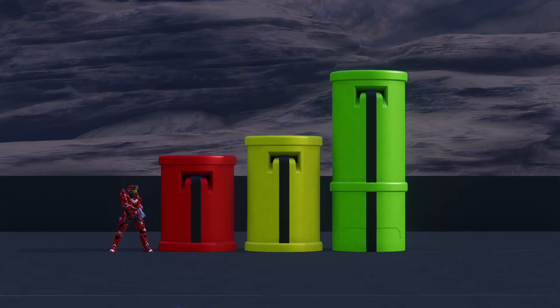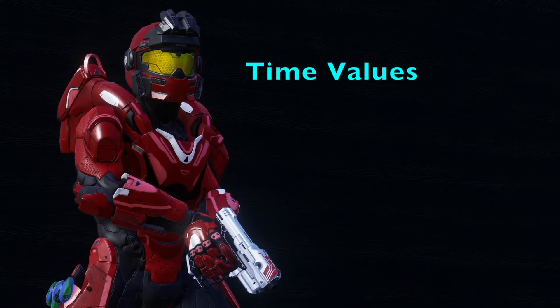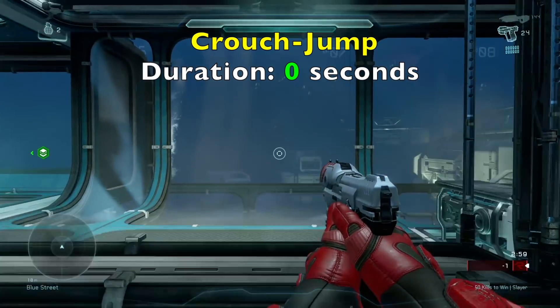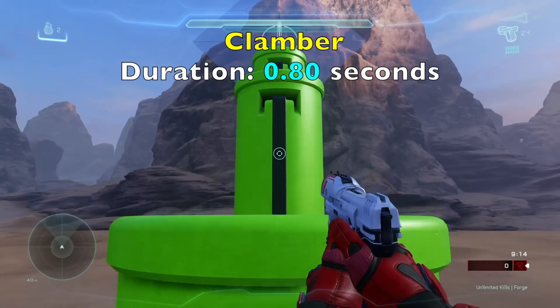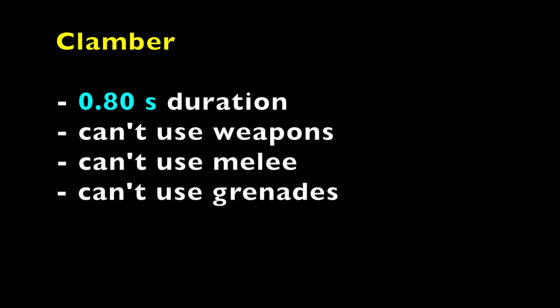On your screen you see three columns: a red column representing the maximum standard jump height, a yellow column representing the maximum crouch jump height, and a green column representing the maximum clambering jump height. There is no lock animation associated with crouch jumping, so it has a 0 second duration time and keeps your weapons combat ready. On the other hand, clamber has an animation with a duration of about 0.80 seconds, locking you out of weapons, melee, and grenades while clambering.